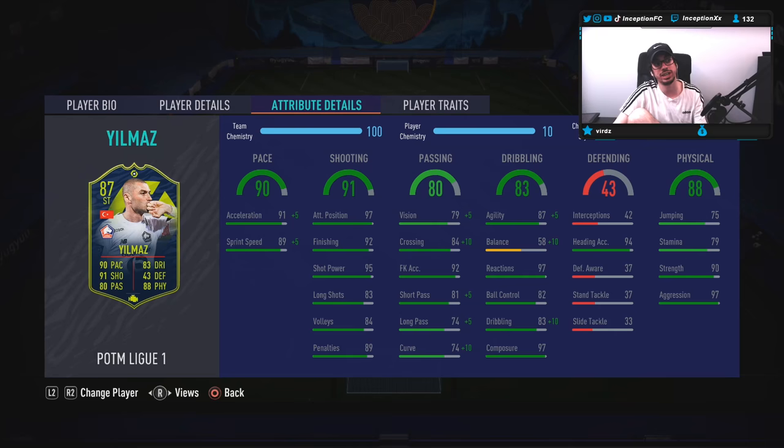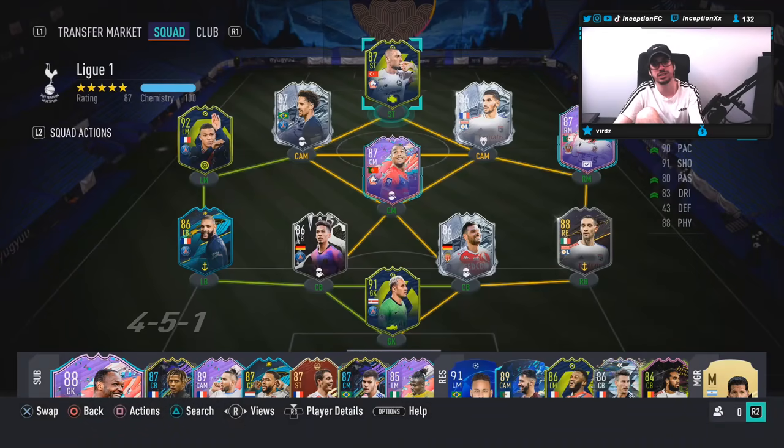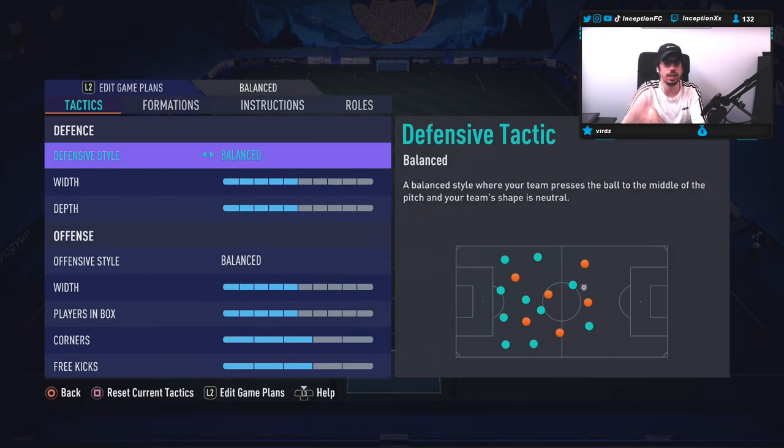He's got 94 for heading accuracy, considering he is a big tall player — it'll be very nice, but heading's not really a thing in this game. It's more useful for when defenders clear the ball and he wins headers to redirect toward attacking players. He has 79 stamina, so you want to keep him on stay forward. You don't want him on any sort of aggressiveness either, which we'll have to change. He's got 90 for strength and 97 for aggression to work with the pace he has.